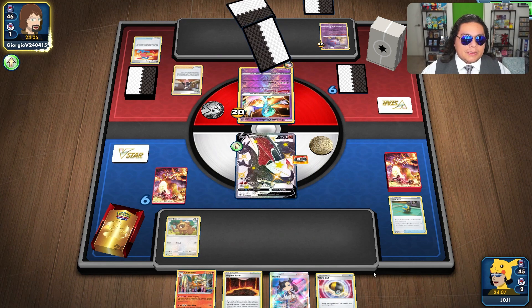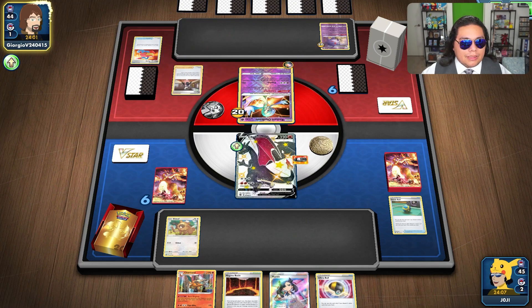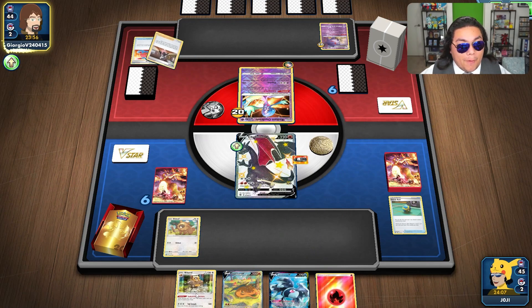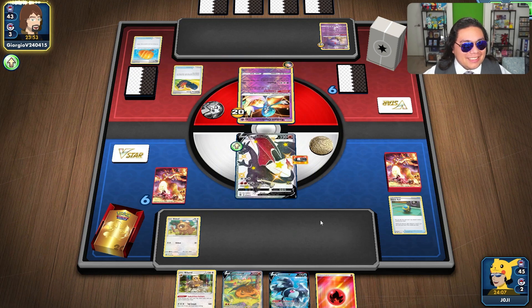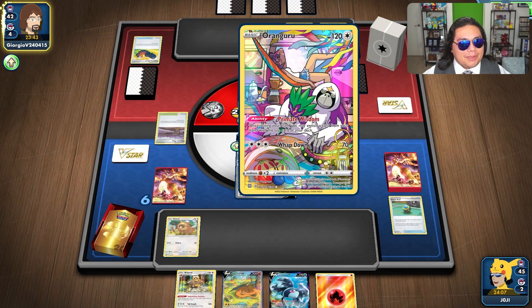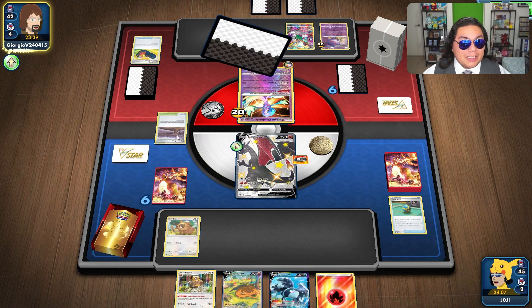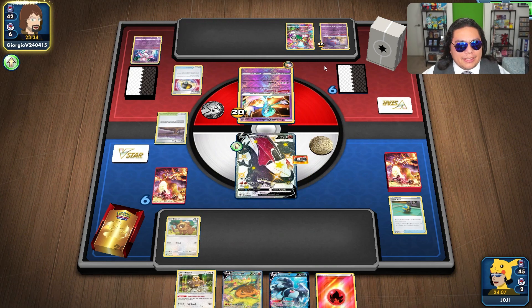Marnie — well, that's a little disappointing. We do lose our Magma Basin. Maybe we'll draw into a Bibarel. You love seeing those top decks like that. I do believe this is a Hisuian Zoroark, but they have not been able to set up the Zoroark itself — they have everything else except the Zoroark. It's probably incoming right now.